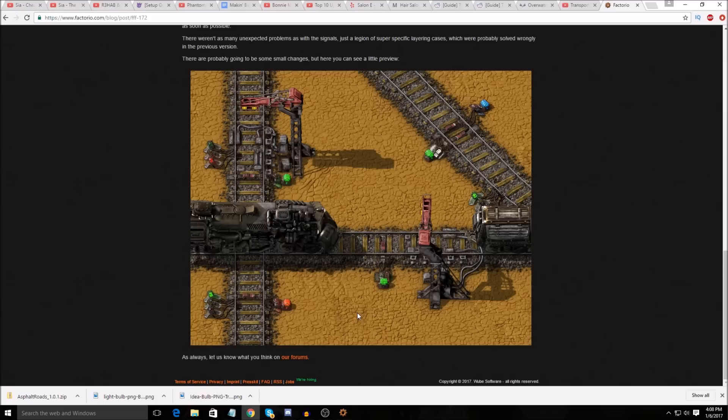I think that's actually what it's going to do, because as I understand it, the way they overlay rails that cross is they have an order in which each element is applied — the gravel goes underneath, then all of the rail ties go on, and then the rail goes over the top. So there's not a separate sprite that defines what it looks like when rails cross each other; the existing sprite texture is just overlaid.